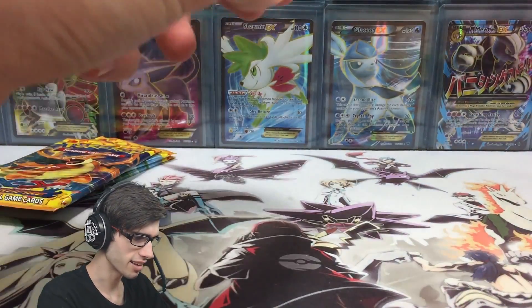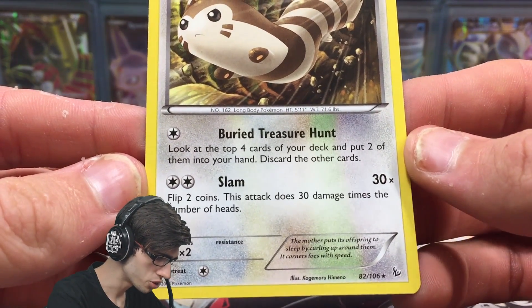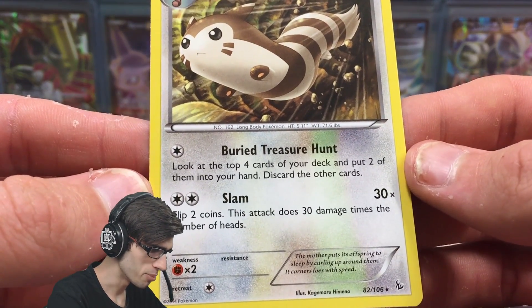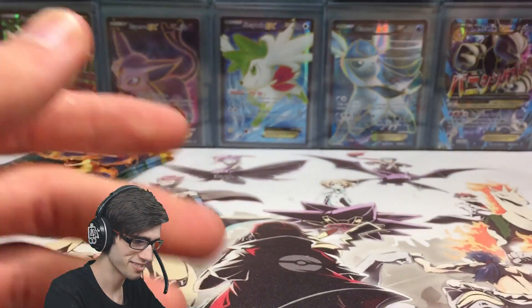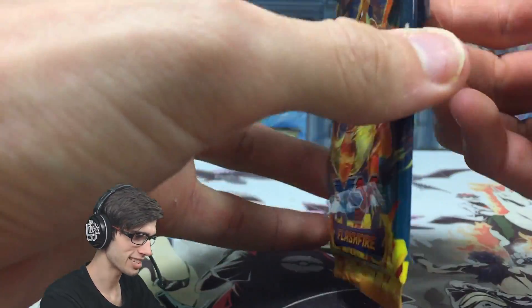What does the attack actually do? Let's see - it says look at the top four cards of your deck and put two of them into your hand. So I'm guessing the 'buried' part refers to the four cards, and the 'treasure hunt' refers to the two that you get back. Let's just go with that as our own definition for that attack.